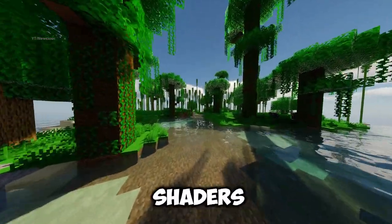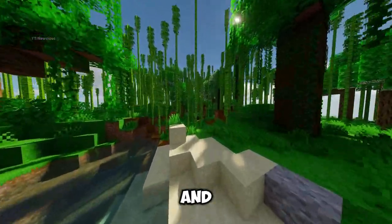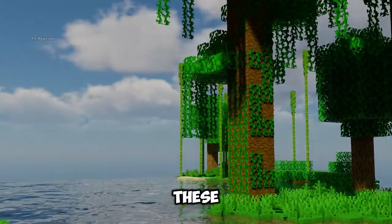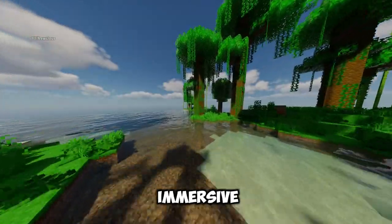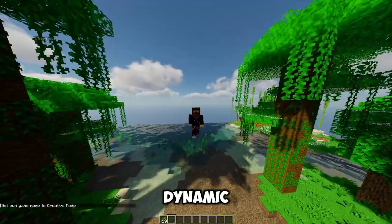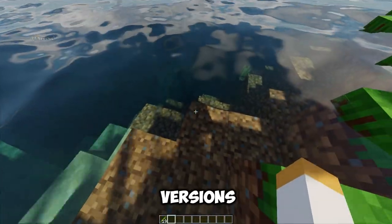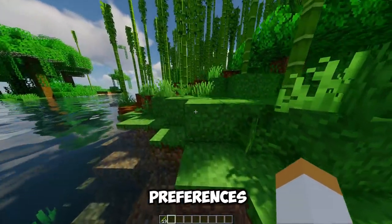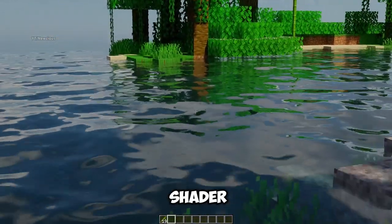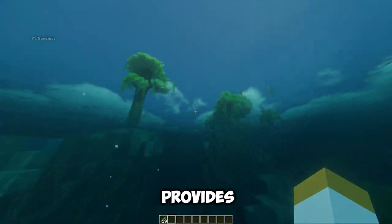Moving on, we have Chocapic 13 Shaders by Choca_13. This is one of the most popular and well-known shaders in the Minecraft community, and for good reason. These shaders offer a realistic and immersive experience, with features like screen space global illumination, dynamic weather, volumetric clouds, and custom water. The shader also has different versions for different devices and preferences, ranging from light to extreme. Chocapic 13 Shaders is a shader that you can customize and tweak to your liking, and enjoy the stunning visuals that it provides.